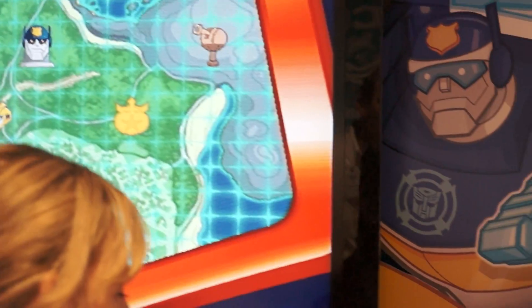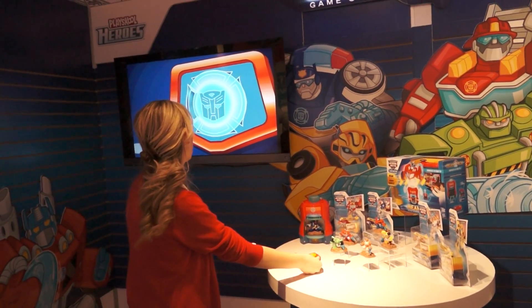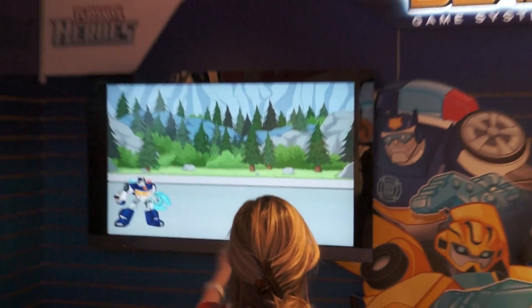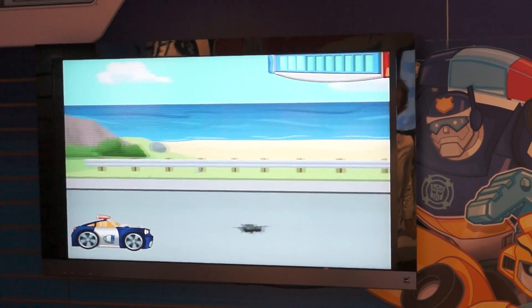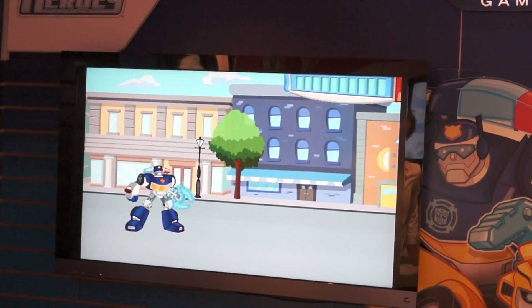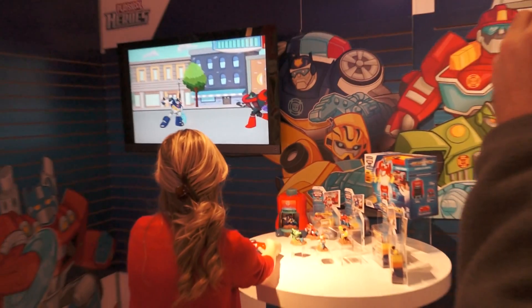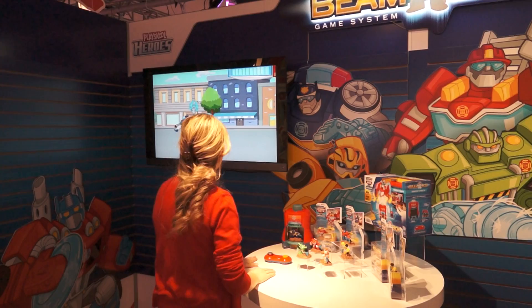This is the short demo mode, and I'm going to hit the orange button. It's a very simple preschool appropriate game where the child teams Chase the police bot into the game. He begins in car mode where he has to defeat obstacles, and then he's able to transform into bot mode where he can save the day. With this wireless controller with just two preschool appropriate buttons, he's able to defeat the villain and save the day.